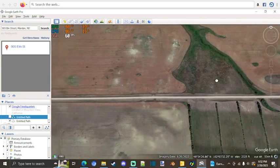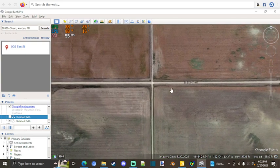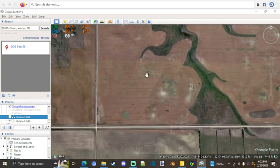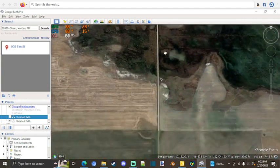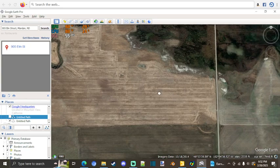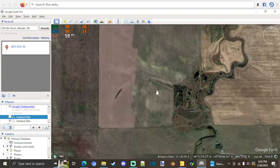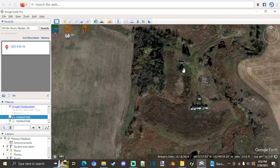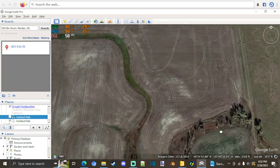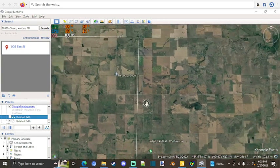Anyway, this is based around a place called Lake Chita. Fun fact — this field here, these two fields, and I believe this field here are all fields that my boss rents. Yep, because here's that yard and then the string of power lines.